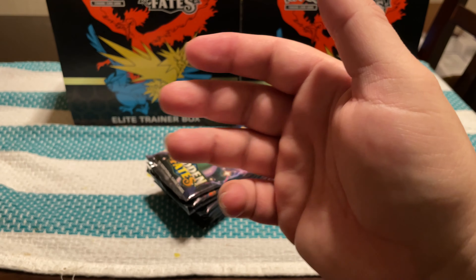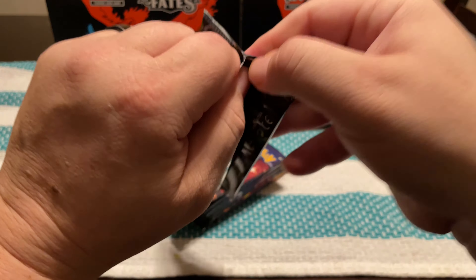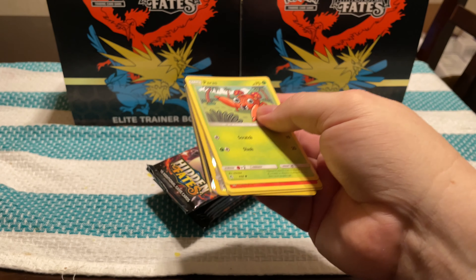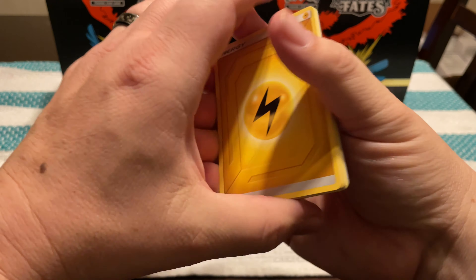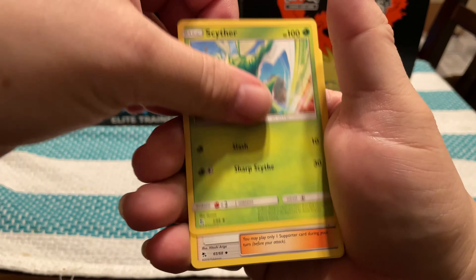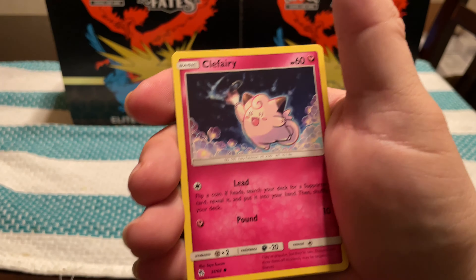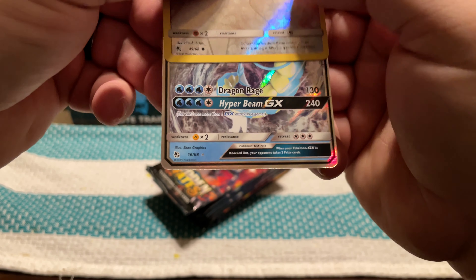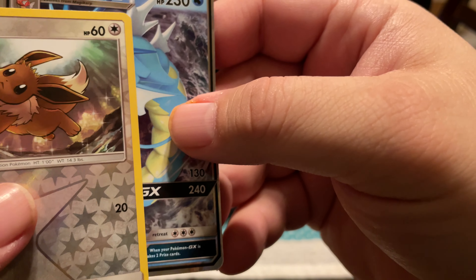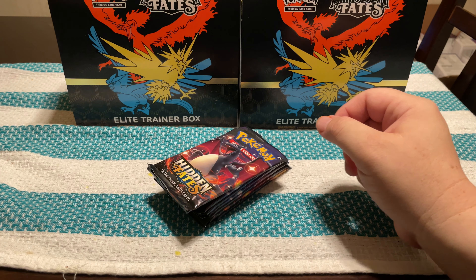Energy, Floatzel, Porygon, Gardenia, Murkrow, Carnivine, Shinx, Passimian, Happiny. It's a Darkrai — Dark Ray with the Diamond. There are multiple versions; I'm not sure how valuable it is compared to the Frost Rotom, but definitely print lines all the way across both sides.